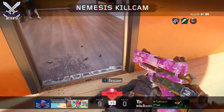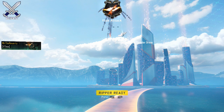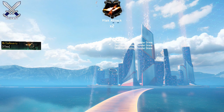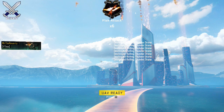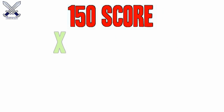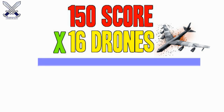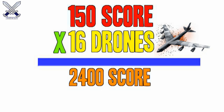You get 150 score for shooting down one drone, but when you call in the Rolling Thunder there's a total of 16 drones. Let's do some math — I know you probably hate math and I promise this is one of the only times I mix math with Call of Duty. Multiply 150 score by 16 drones from the Rolling Thunder and it comes out to 2,400. So 2,400 is the total score you get if you shoot down every single drone from the Rolling Thunder.